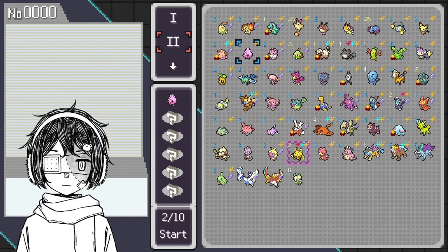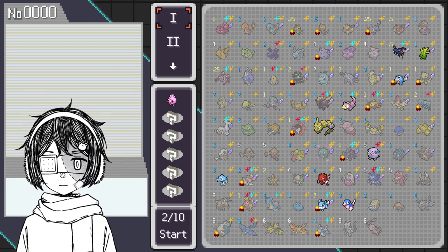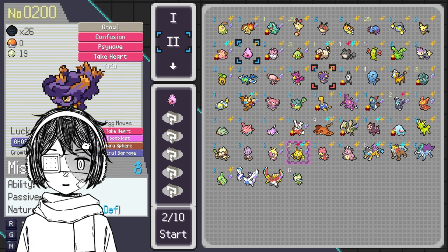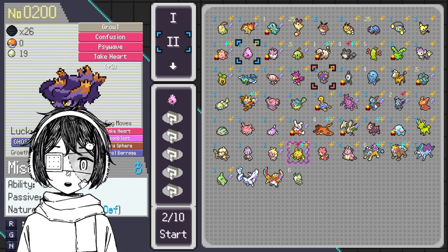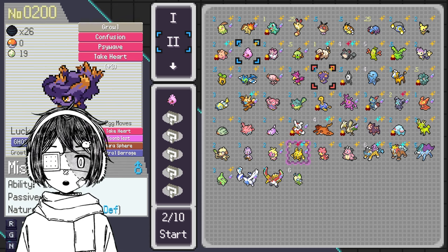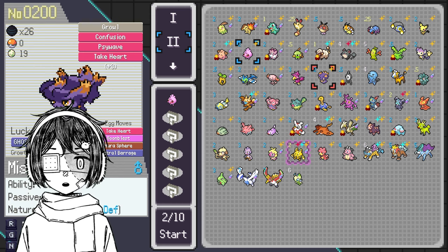I would say for Gen 2, you can stay in Gen 2. You don't really have to pick anything from Gen 1. I think we have enough options here to make something that works, and I know it works. What I did was make two main Pokémon that are going to quote-unquote sweep — those are called sweepers.